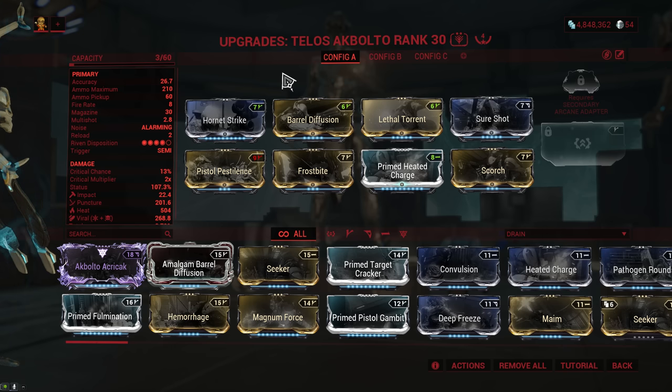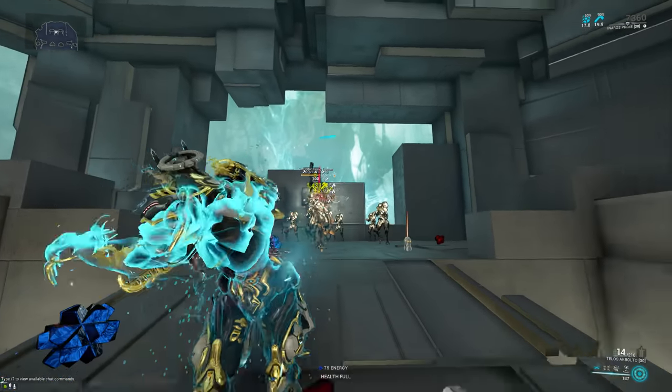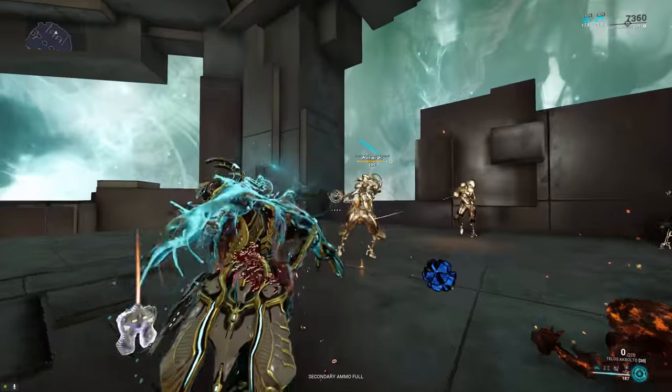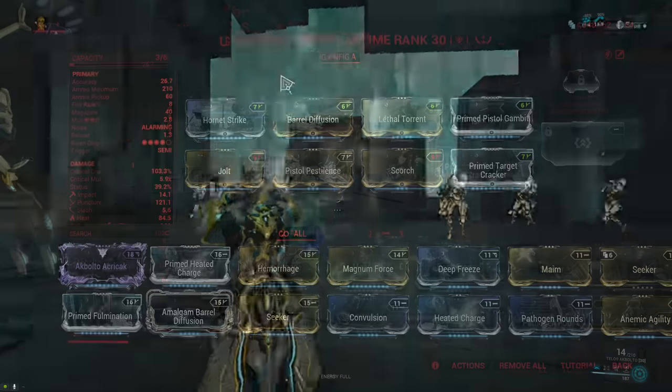A similar thing happened to the Telus Agbolto as well, where the fire rate went from 10 to 5, but the damage went from 47 to 70, and the reload time actually went from 2.6 seconds down to 2 seconds. This is once again just a massive buff for the Telus Agbolto — you can't really notice the loss of fire rate, especially with Lethal Torrent, but it does considerably more damage and has a shorter reload time, so it feels better to use.